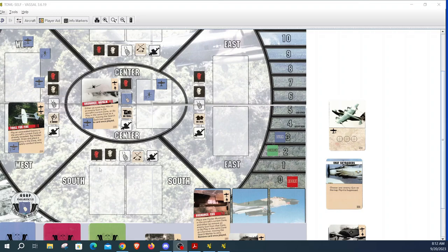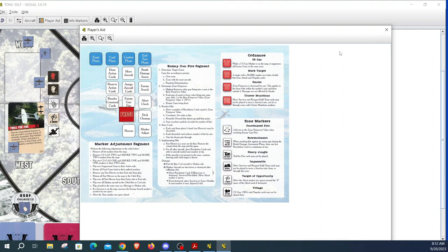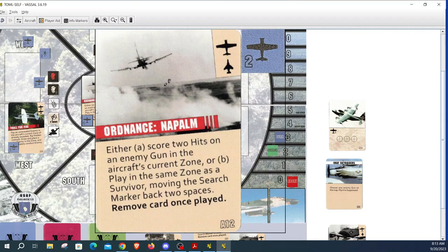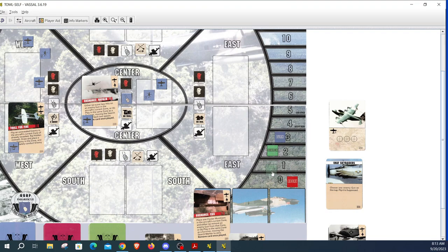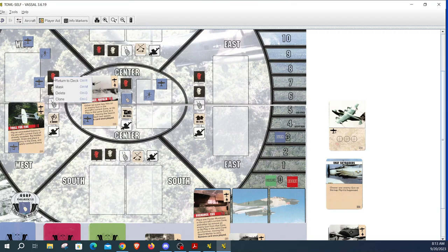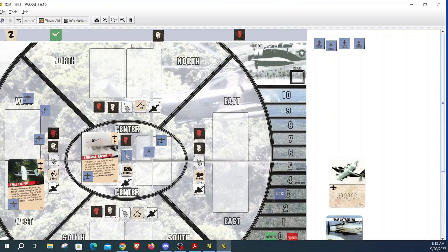We can resolve the cards in any order. Let's start with napalm — it can be used two ways: score hits on an enemy gun, or play it in the same zone as the survivor to move the search marker back two spaces. We're going to do that and bring the search marker back down to zero. Next, we play troll for fire and flip the unrevealed enemy marker. It shows a one, so we draw one enemy gun from the cup and place it — it's a 2/1 gun.